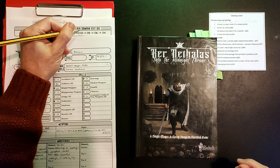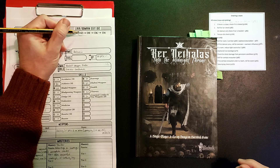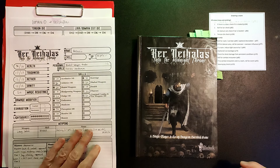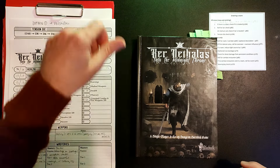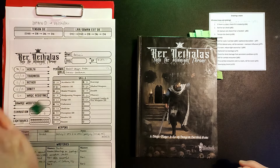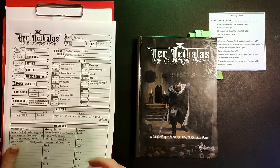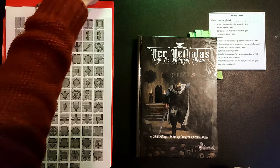Rolling the tension die which is d8 - rolled 4, not increasing, good. Into the new room now.